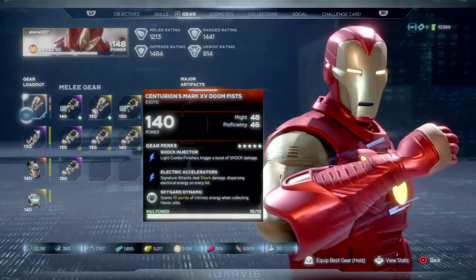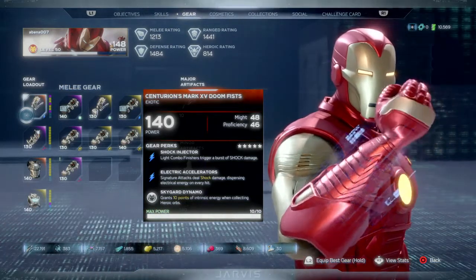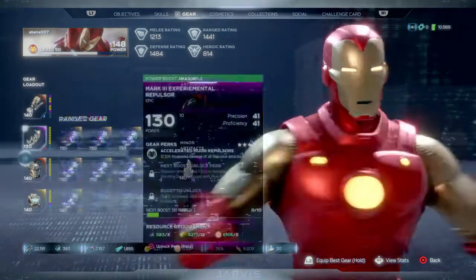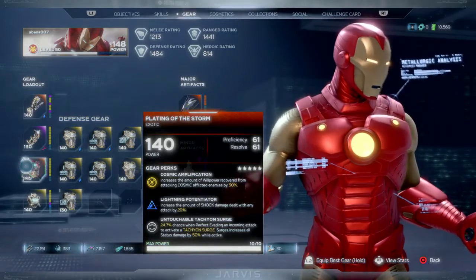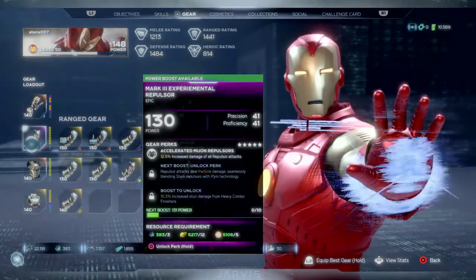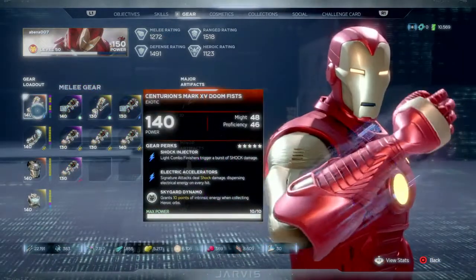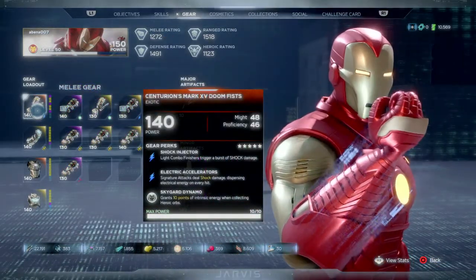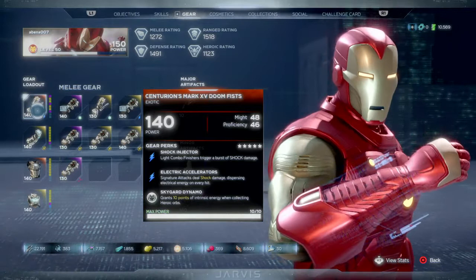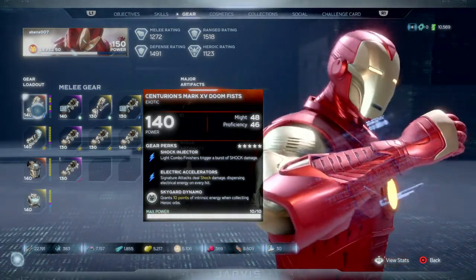Let's look at our gear. Some of this gear was gotten strictly from the high-end content. After patch 1.11, we can now get exotic gear. The Centurion's Mark 15 Doomfist is part of that, and the Plating of the Storm is the other exotic piece — that one was from the Tachyon Rifts. The Doomfist features light combo finishes, burst trigger shock damage, signature attacks deal shock damage, dispersing electrical energy every hit, and gives you 10 points of intrinsic energy.